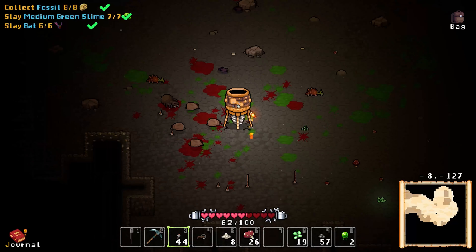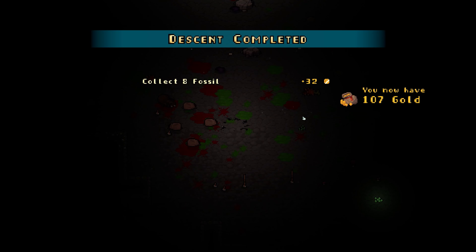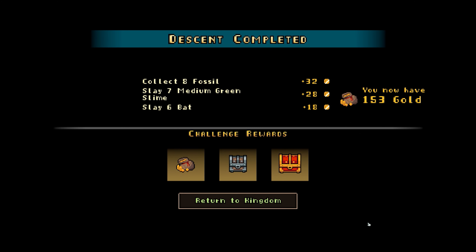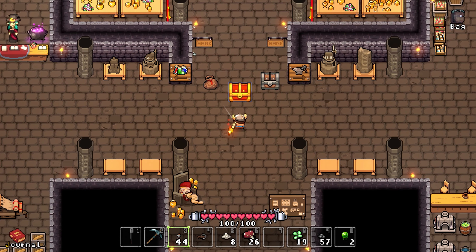You have to survive for maybe 30 to 45 seconds until the drill finally arrives and hopefully squashes anything that was chasing you. If you extract to that point, you will earn one reward chest for each completed quest. The first chest is really more of a sack and only ever rewards coins, but you can also get other things like resources, weapons or armor from the other two chests.